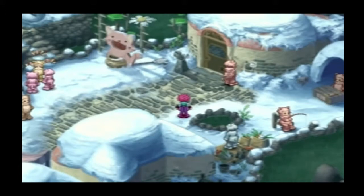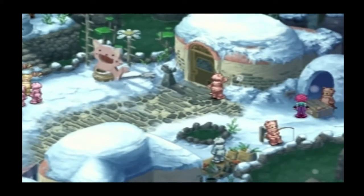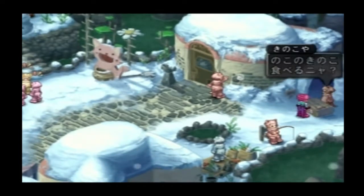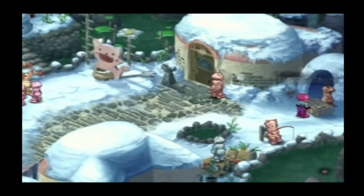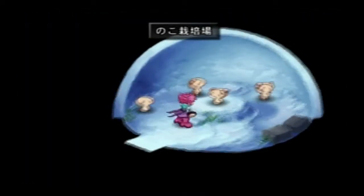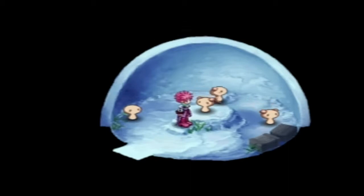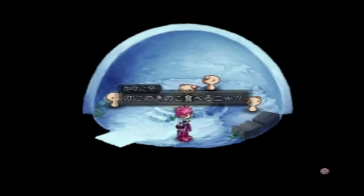Speak with this guy — this is the weird thing I'm talking about with the whole Cat's Village thing. He'll ask: do you want a mushroom? And doing that fully heals your party, so it's like staying at an inn. Let's enter here. What the fuck are these things, seriously? I guess they're like little mushroom people, but what the fuck?